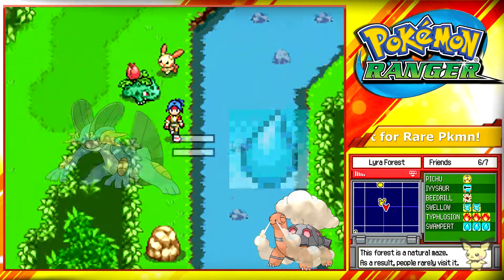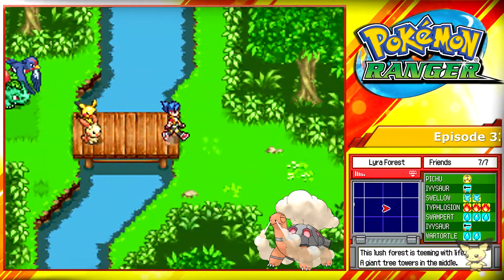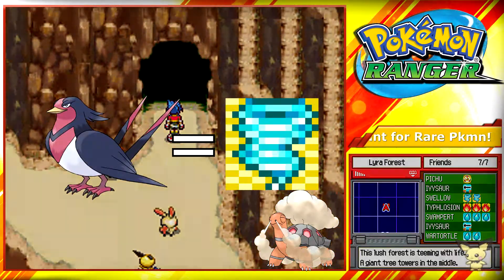Swampert. We'll need to keep Swampert, Typhlosion, and Venusaur — actually, we don't need Venusaur. We need to take Swellow and two Ivysaur.